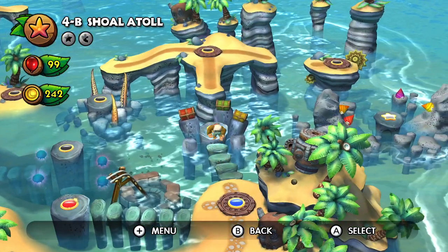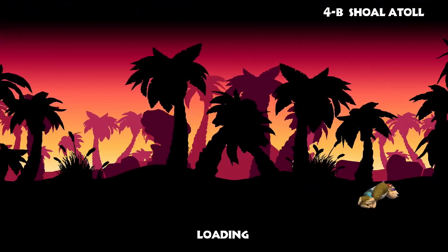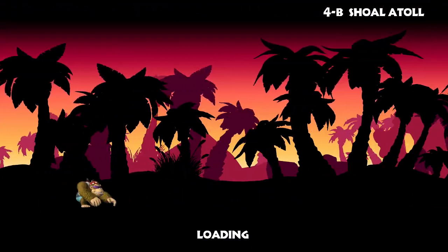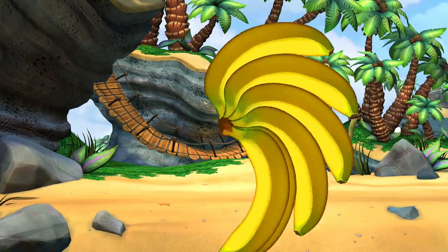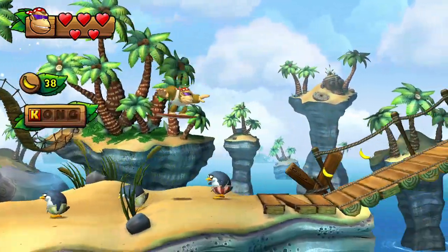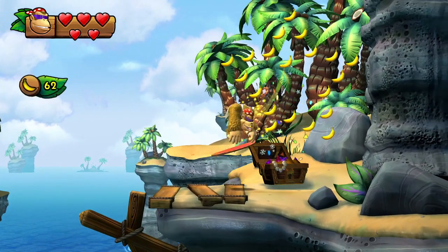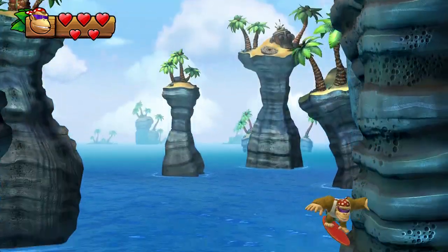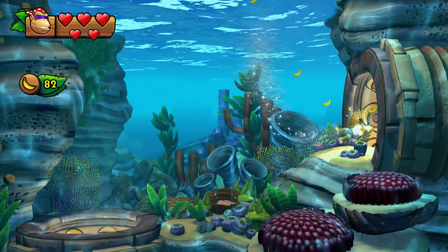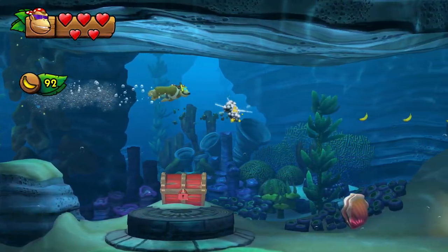Now we're doing 4-B first — Shoal Atoll. Because if we did 4-2 and all the other levels first, we'd have to go back over the world map to 4-B. Jump here, jump off of the bridge with a grab double jump — normally Donkey Kong can only do that with Dixie Kong, but Funky Kong is just good enough to jump up there. Even if it looks too close, it's pretty easy, so don't be scared of jumping that distance.